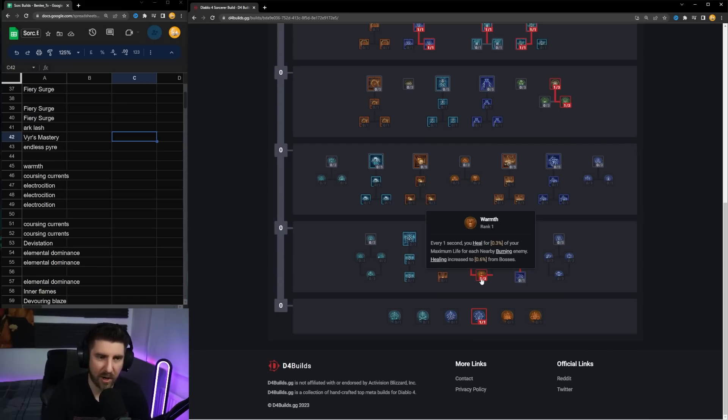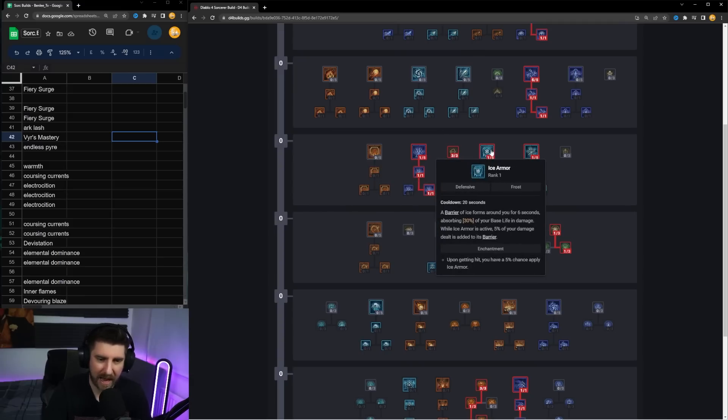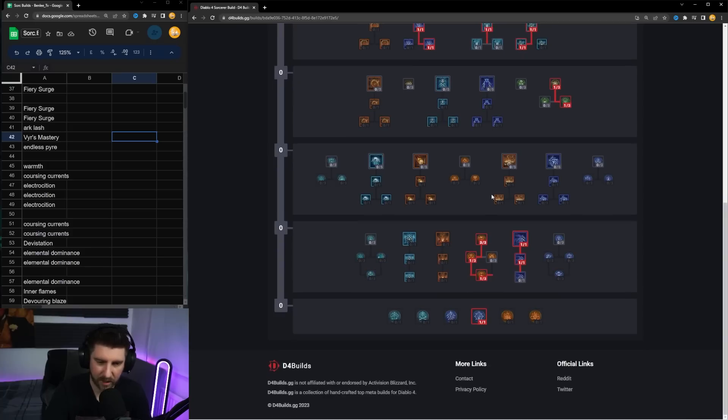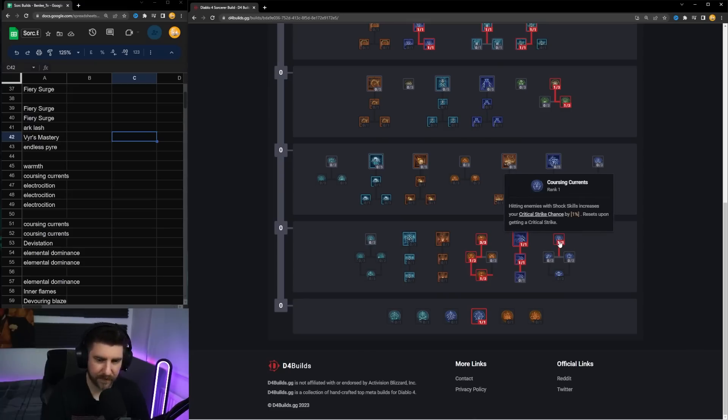We're going to take one point into Endless Pyre and one point into Warmth. Warmth gives health regeneration, which Sorcerers don't really have a lot of — you've got your potion and Shimmering Flame Shield. Ice Armor has a nice six-second duration versus two seconds and the mana benefit is great, especially for group play. Warmth heals you every second for a percentage of your max life per nearby burning enemy, scaling up on bosses. I only want one point for now since I'd rather invest in more damage.